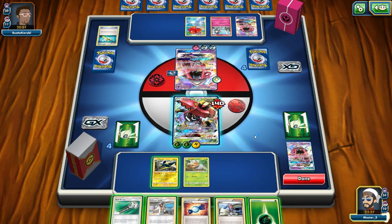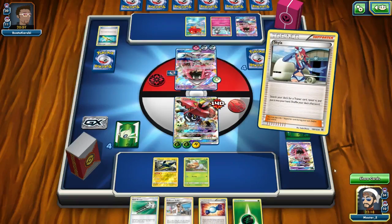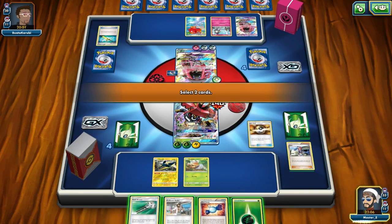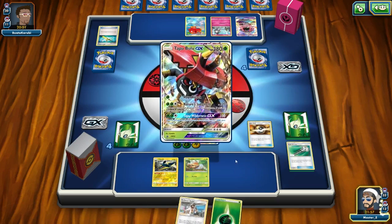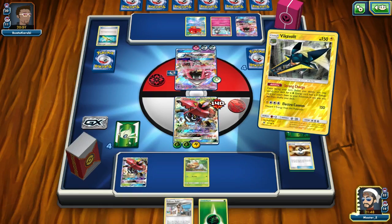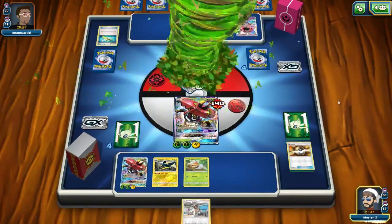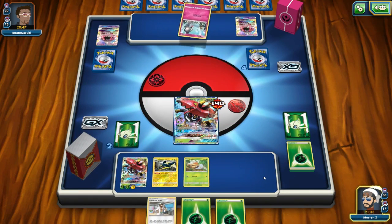I can take a couple prizes this turn so that's something. The question is what should I Skyla for? Should I set up another Vika Volt? I've got the Grass energy and everything I need, but next turn I'll have to use Kukui and can't draw a bunch of cards — it's a coin flip whether he gets Gardevoir out. I go ahead and take a couple prizes but whiff getting a Supporter. Kukui isn't the worst thing but I really need a Sycamore or Topolele to get more cards.